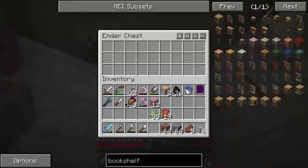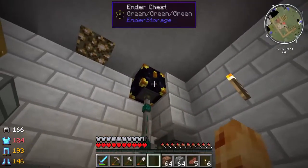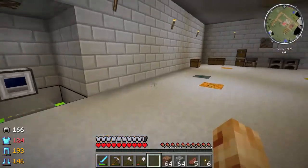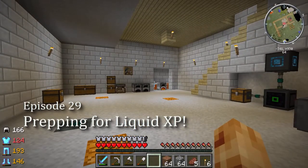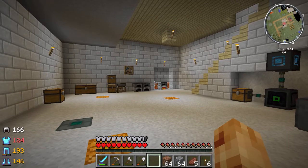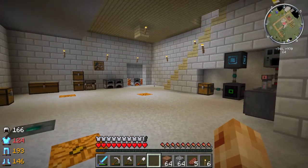I've gone ahead and turned the quarry back on, so hopefully it's starting to collect some materials for us. I don't see anything quite yet, so I might have to go check on that. But yeah, in this episode I want to start working on our Liquid XP farm and our zombie mob trap and stuff like that. So let's go ahead and get started.